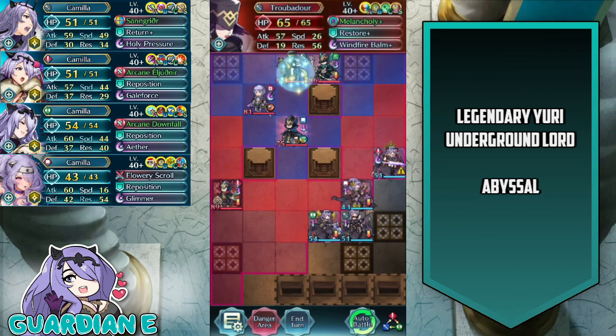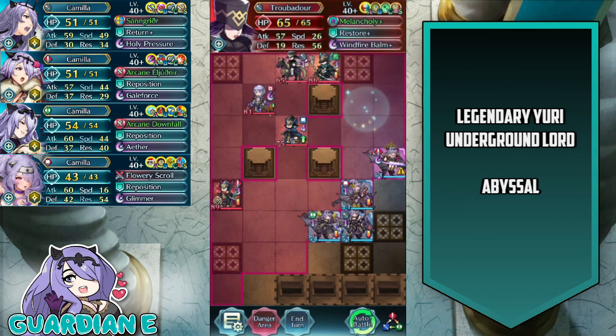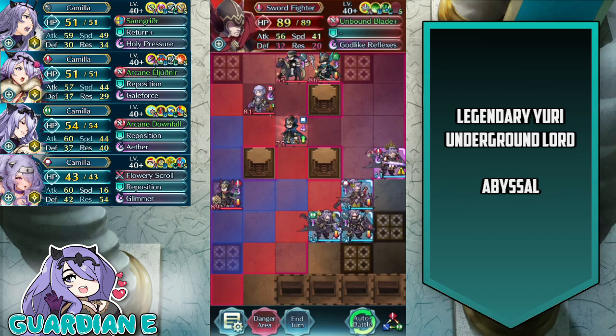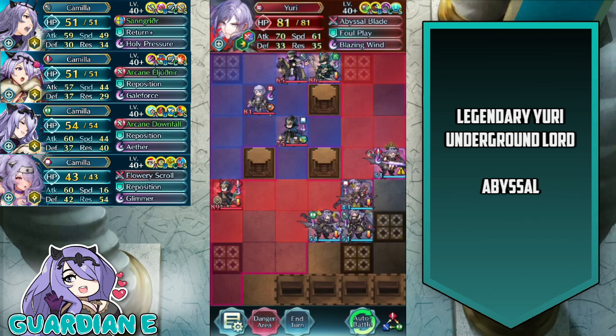What would an Abyssal map be without a troubadour, worth noting, as well as the green bow with effective damage against flyers. The troubadour has Restore Plus, which is important because she can negate penalties inflicted on Yuri — inflicting gravity on Yuri is one potent strategy, but the troubadour with Restore Plus will heal that. Also worth noting, the sword fighter has Godlike Reflexes as well as Odd Tempest, so they'll have an additional movement tile on odd-numbered turns. This turn is critically important because it's the first turn Yuri starts to move, and his first action is most likely going to be a Foul Play swap.